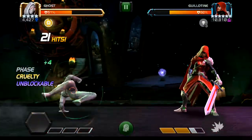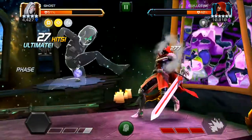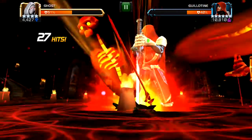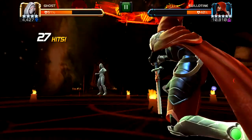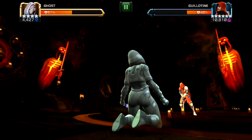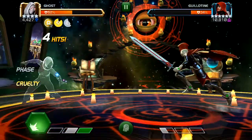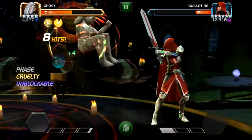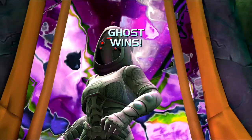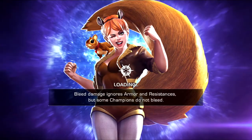Really? No Cruelty procs throughout all those crits. The sixth star - if that's my first sixth star turn I'd be pretty happy with that. That was really lucky - usually you don't go straight in after a special 3, but I decided to do it and it worked. 38 hits - a bit more. I didn't have good RNG on the Cruelty stacks.